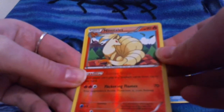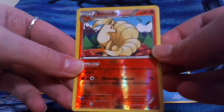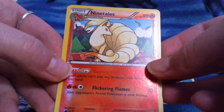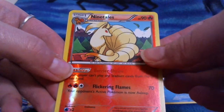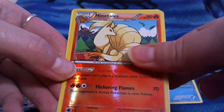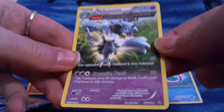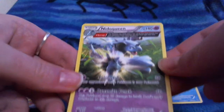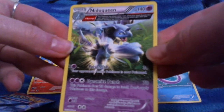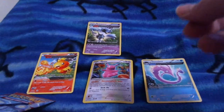We have a reverse holo rare Ninetales! Ninetales is one of my favorite, favorite, favorite Pokemon. It almost looks like one of the original art cards I have, so that's really cool. And a funny-looking Nita Queen! This one is a rare non-holo — just another random full-art thing you get with this new set, apparently.